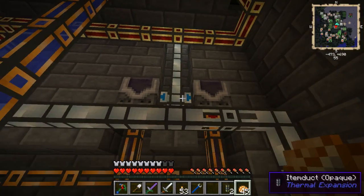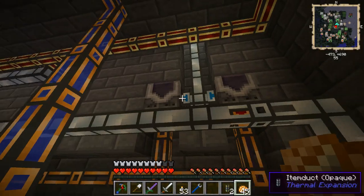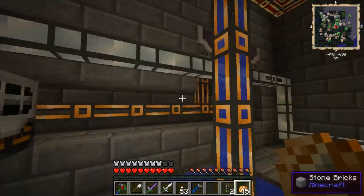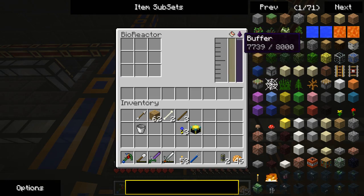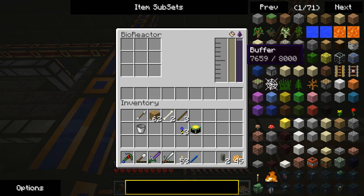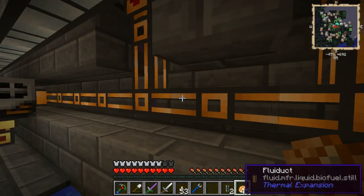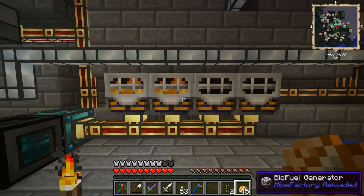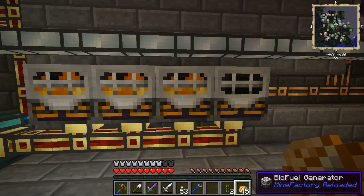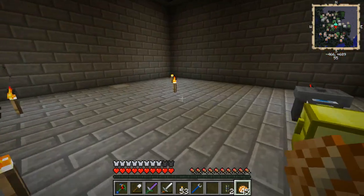And yet the saplings are just getting eaten. But that has 8,000 buckets — each of these can hold 4,000, I'm assuming that's 8,000. Maybe the buffer isn't equivalent; maybe it's the buffer times the efficiency value? I'm not entirely sure. I do know that both of those are now empty. So I'm generating 150% of the power I had before I set this up.